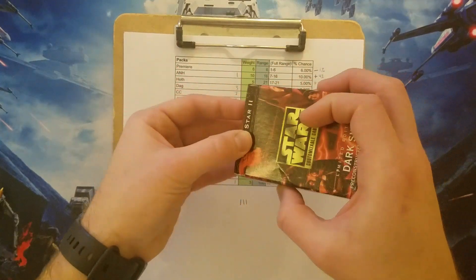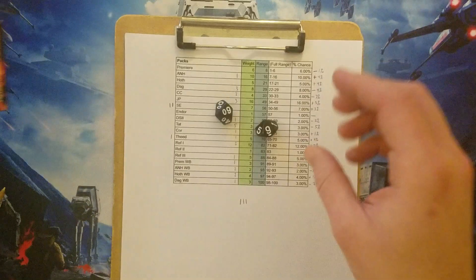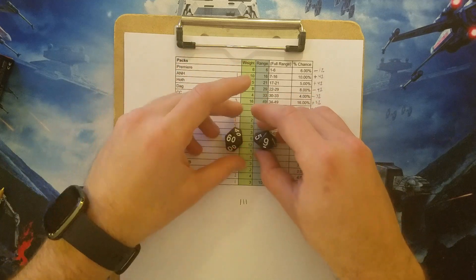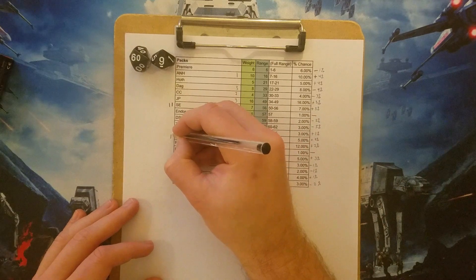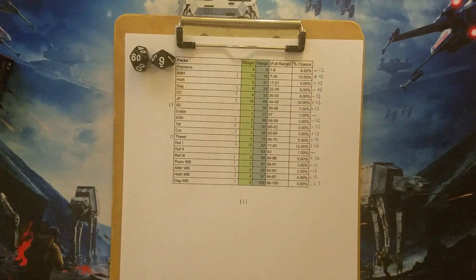Oh yeah, it's easier to open this one. 69. What's that? Another Thede pack. Let's go for two. So that's another Thede pack — two in a row.